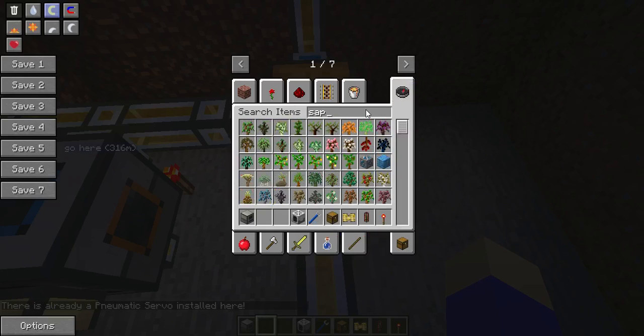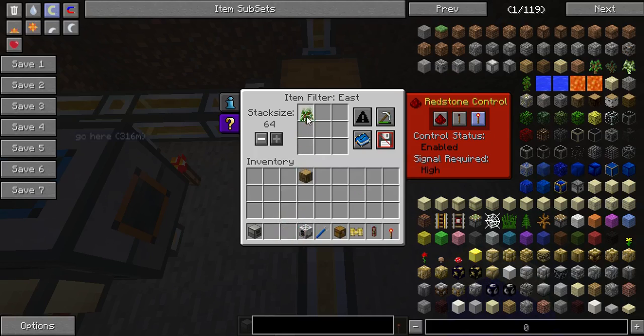And now take a sapling — an oak wood sapling, or any other sapling — and put that in here and whitelist it.